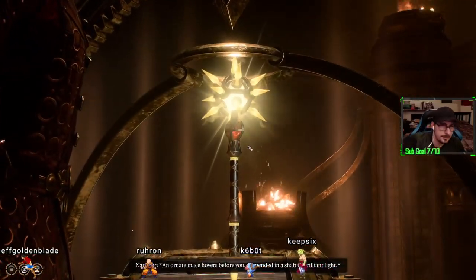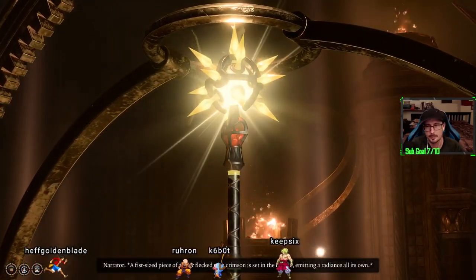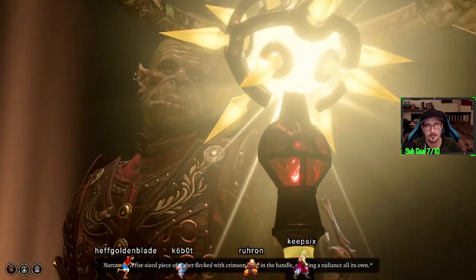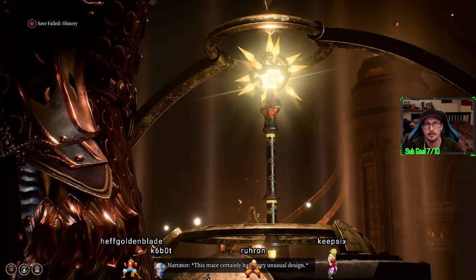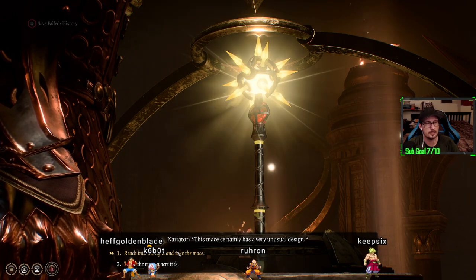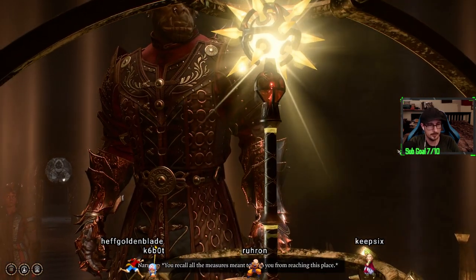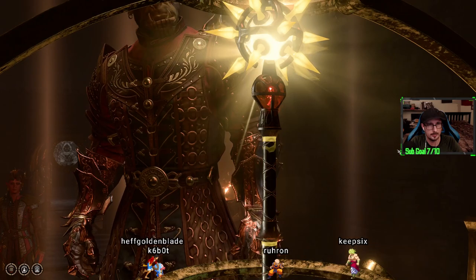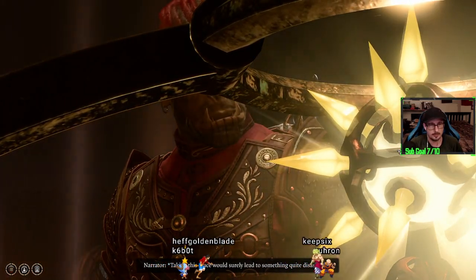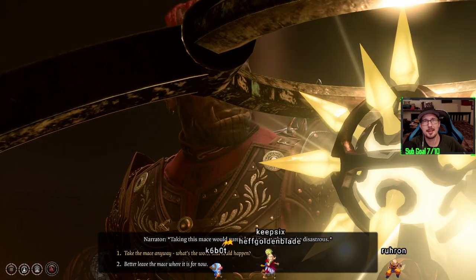An ornate mace hovers before you, suspended in a shaft of brilliant light. A fist-sized piece of amber flecked with crimson is set in the handle, emitting a radiance all its own. This mace certainly has a very unusual design. You recall all the measures meant to keep you from reaching this place. Taking this mace would surely lead to something quite disastrous. Take the mace anyway?